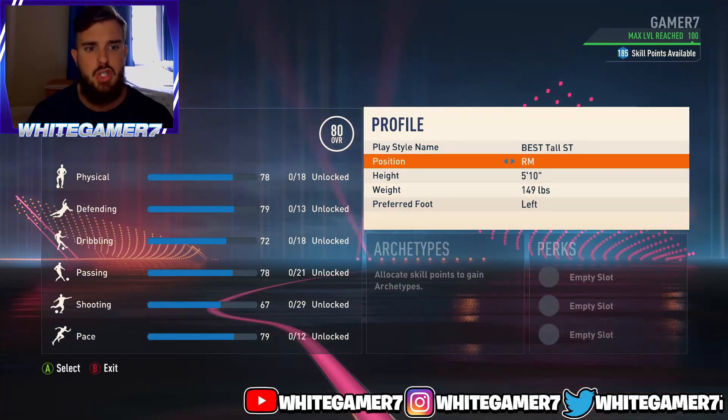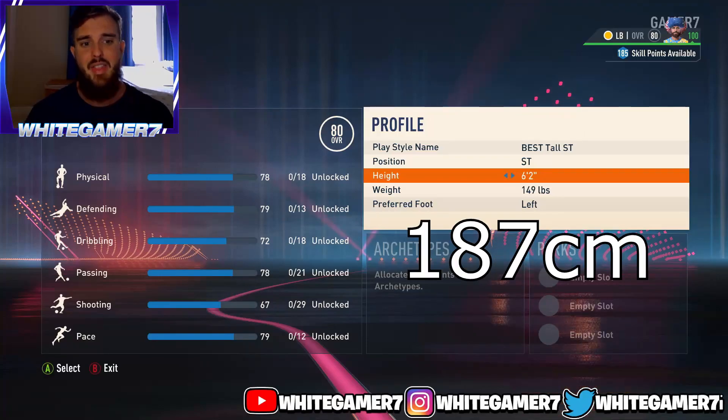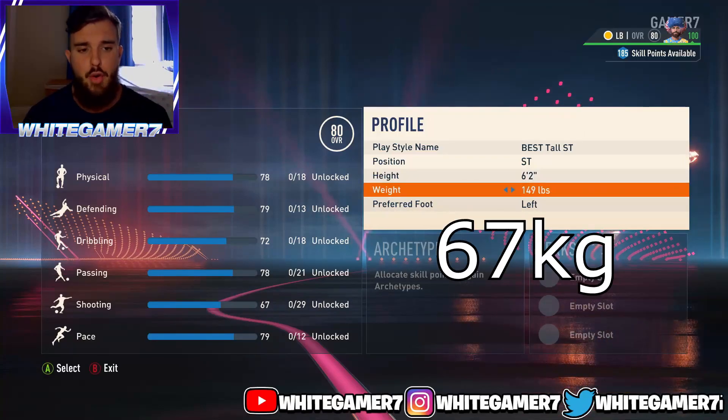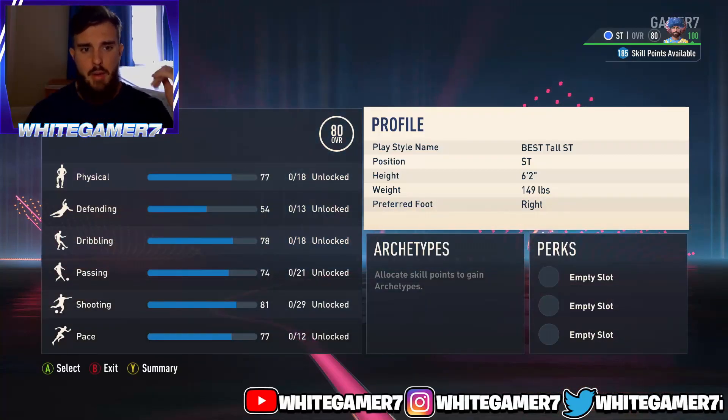For the position, you're going to want striker. For the height, you're going to want 6'2". And then the weight, you're going to want 149 pounds. And then foot, whether you're righty or lefty. So this is how we're going to have our position, our height, and our weight.